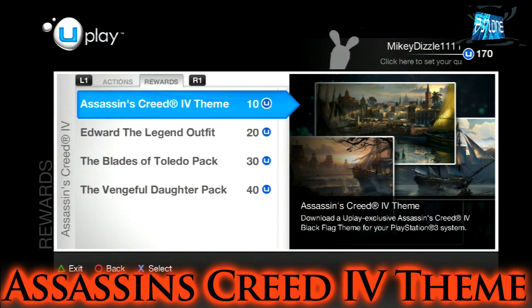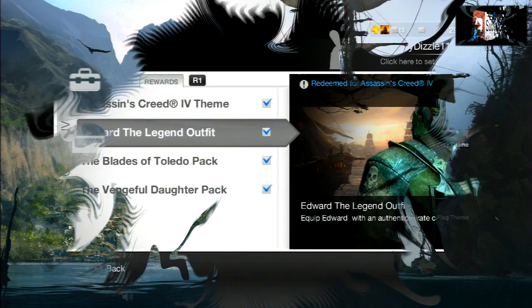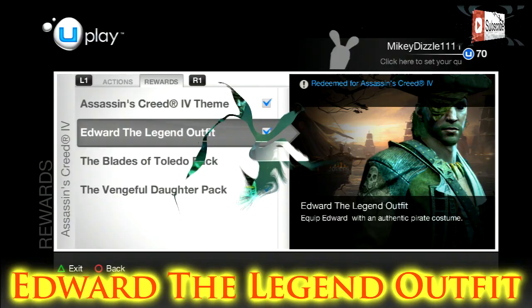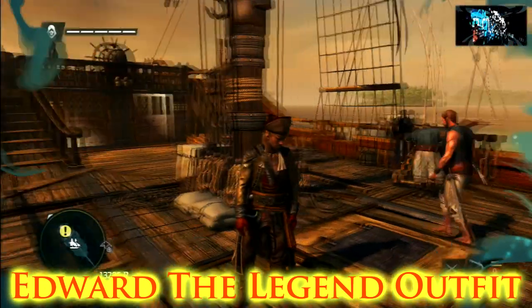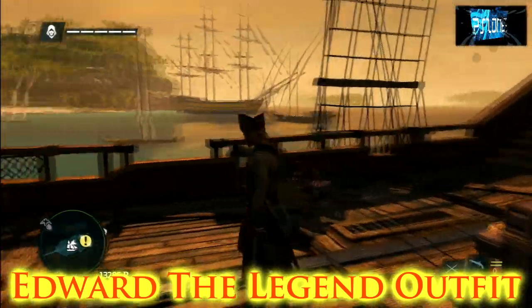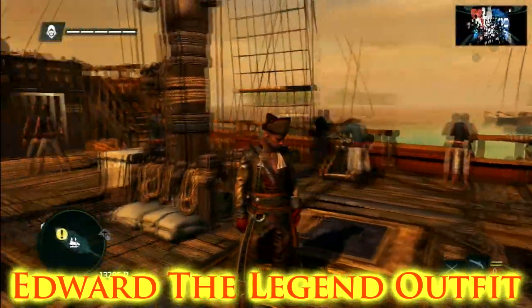You can see there are four different things. First you've got the Assassin's Creed theme, which is pretty self-explanatory and pretty cool. Next you've got the Edward the Legend outfit, which is really awesome and one of my favorite unlocks. It definitely reminds me of Pirates of the Caribbean and it's pretty cheap at only 20 points, so definitely go and get that one.